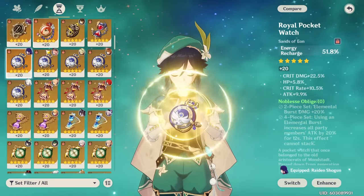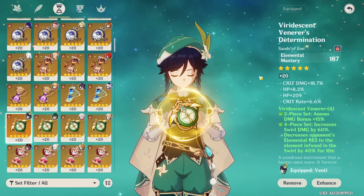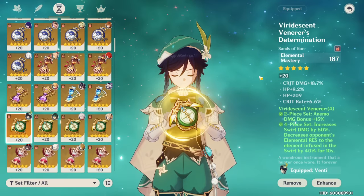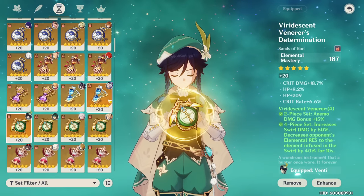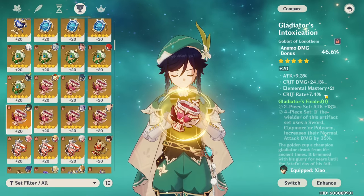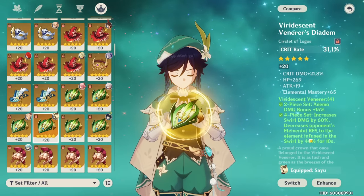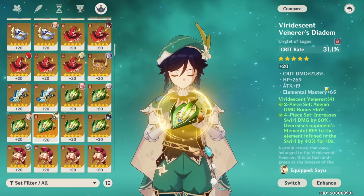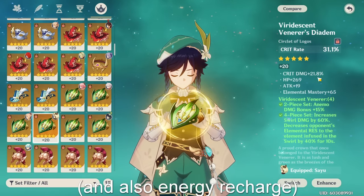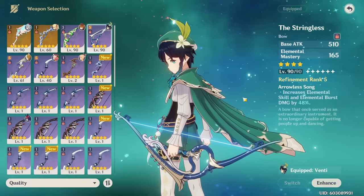Another exception is that since elemental mastery main stats can be hard to get, viable alternatives include an attack Sands or an Anemo damage Goblet, but elemental mastery will generally be better. For a crit Venti build, go for attack percent on your Sands, Anemo damage bonus on your Goblet, and either crit rate or crit damage on your Circlet based on what you need more of. For substats, the EM build wants elemental mastery, while the crit build goes for crit and attack percent, with elemental mastery still being a nice substat to have.